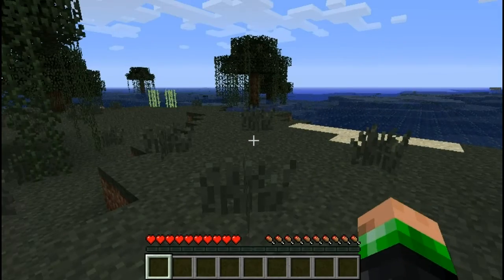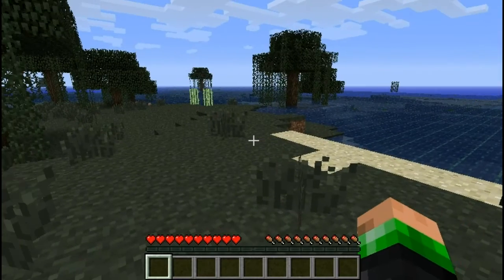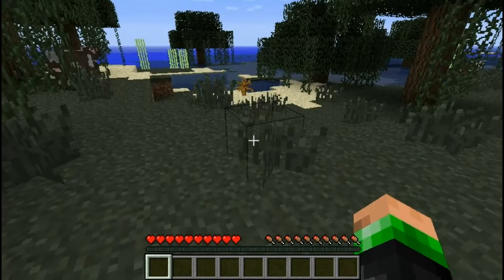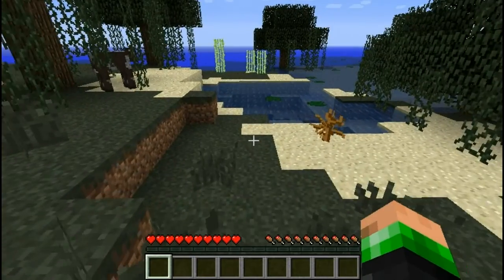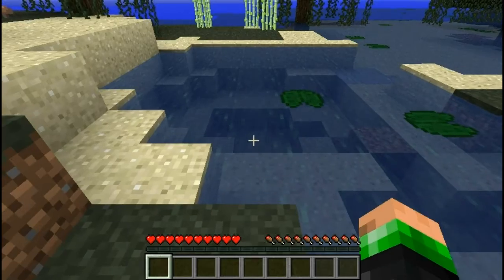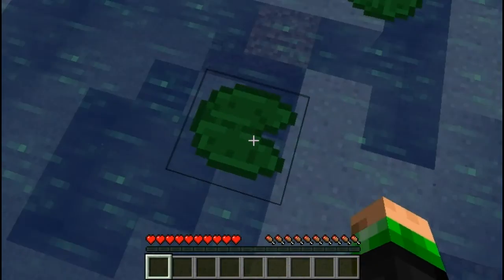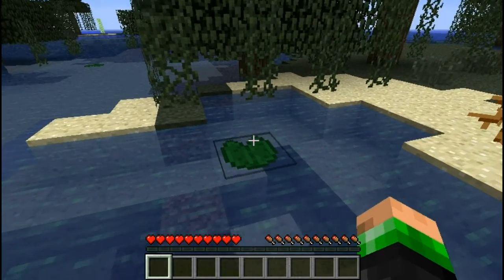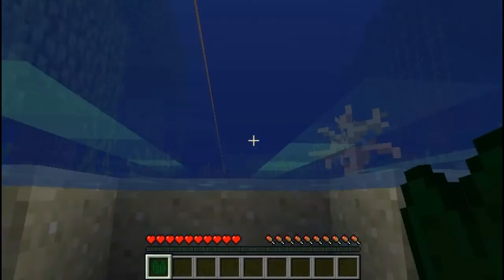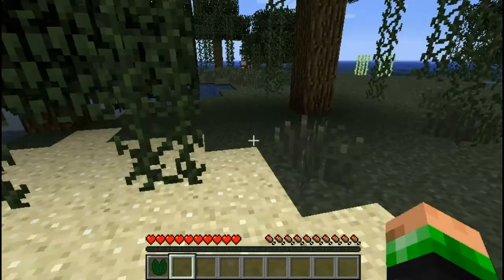I'm playing this on survival mode. It seems to have put us in a swamp area — obviously being a swamp because of the dark water and the dark grass and these lily pads here, which are new to the game since the last update. I can jump in here and grab this lily pad.